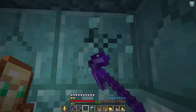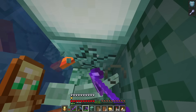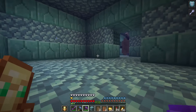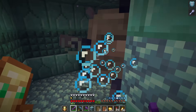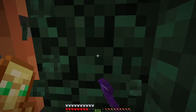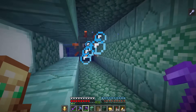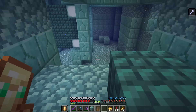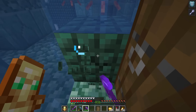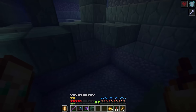Now we need prismarine. And we also need this thing. We got mining fatigue - how long is this going to take? Am I going to drown? We got it. Now we just need dark prismarine. There's an elder guardian - let's just quickly whack this guy a few times, just for fun. And the final thing we need is sponges - we need two because we need one wet sponge and one dry sponge. Please mine before I die. Yes, we got it. Half a heart! We nearly died for that.